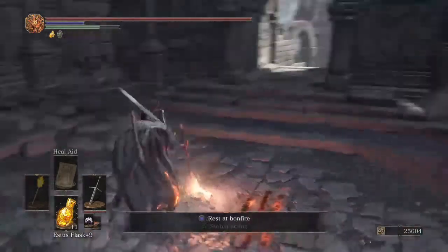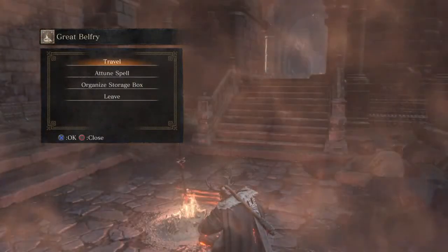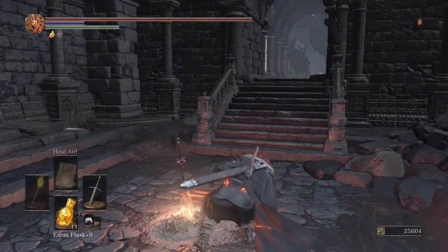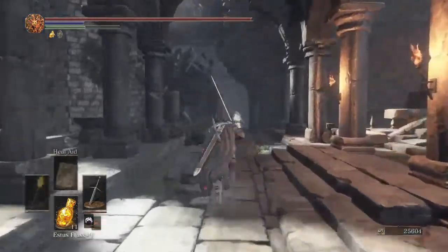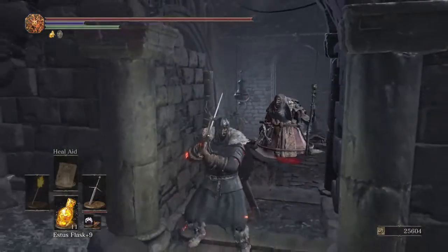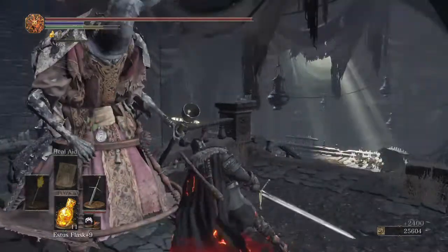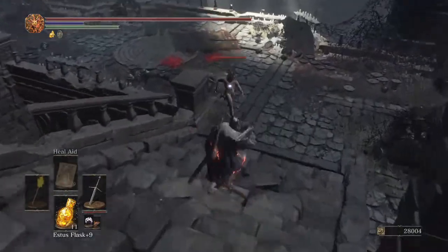Already got 25,000 — nice and simple. That's just from doing this for maybe 30 seconds to two minutes. Yeah, that's it — rest, run out, activate him, do the summons. That's 24,000 for that, and then this dude comes up.